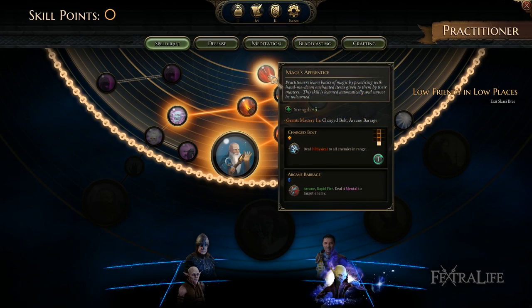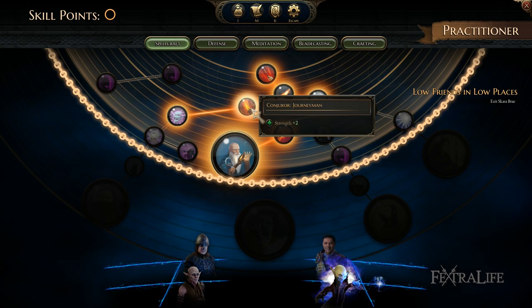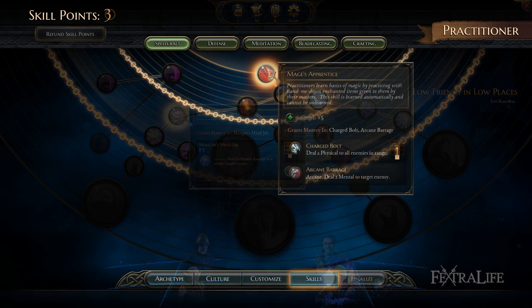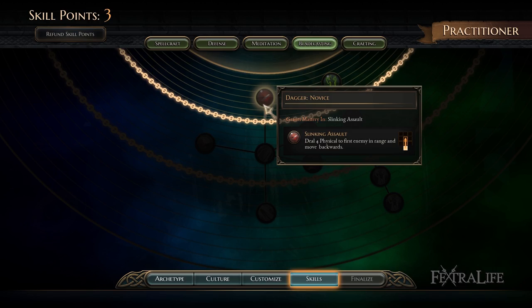Practitioners have many abilities and can be built in many ways. The most important thing to know about Practitioners is that spells mostly use only spell points and not opportunity. That means you can do many attacks in one round because offensive abilities that use spell points do not cost opportunity, while offensive abilities that do use opportunity do not use spell points. Practitioners start off with Charged Bolt, Arcane Barrage, and Slinking Assault, and all three of these abilities are very useful.